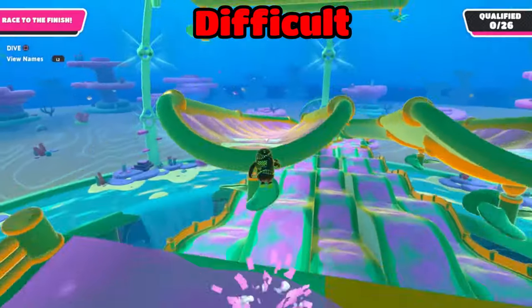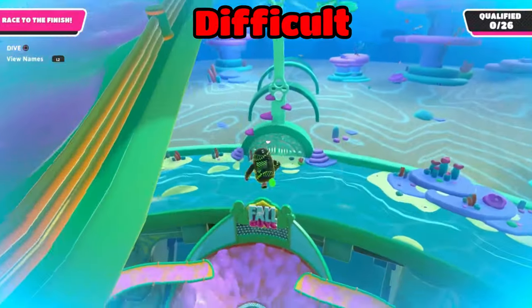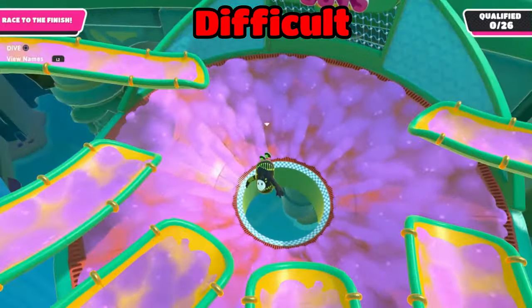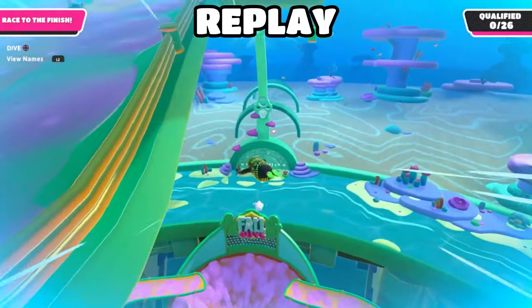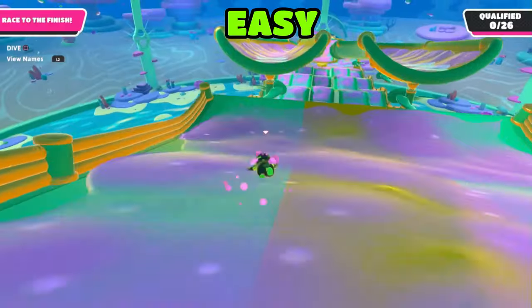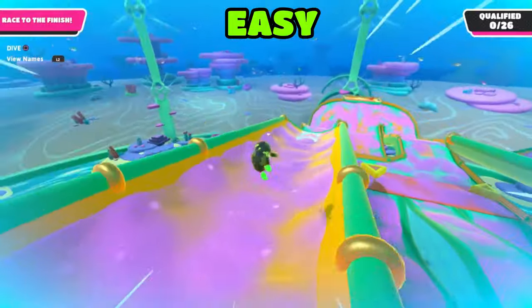On Speed Slider, jump on the edge of the slide and dive. With enough momentum and practice, you will be able to skip the whole entire map on Speed Slider. If this strategy gets patched or it's too hard to do, the next strategy is easy and still effective. On Speed Slider, jump dive on the edges of the slime platform to gain a large amount of momentum.